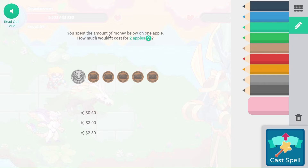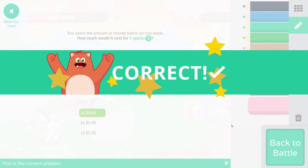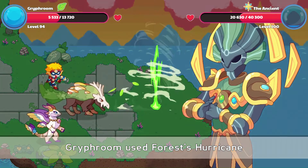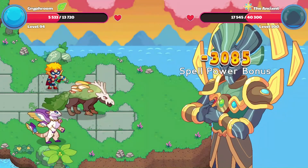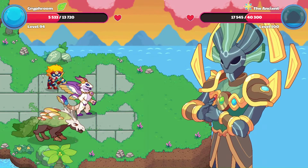How much money was spent on one apple? How much would it cost for two apples? These are 1, 2, 3, 4, 5 pennies — so 25 cents, which is the value of a quarter, plus 5 is 30 cents. For 2 apples: 30 times 2, or 30 plus 30, that's going to give us 60 cents. That early work on the doubles facts means when we see doubles and have to multiply by 2, it's pretty easy for us to do.